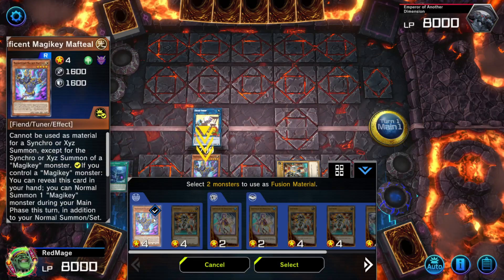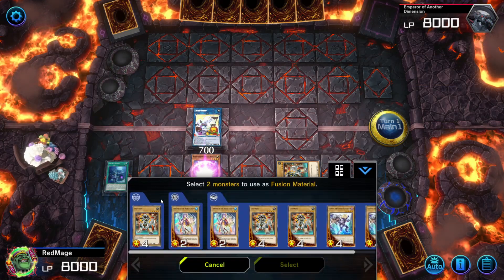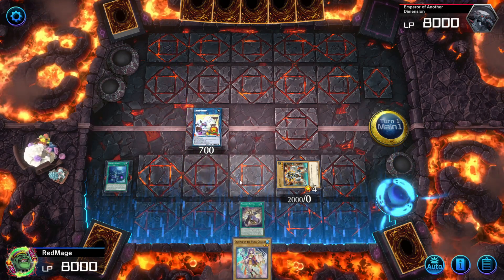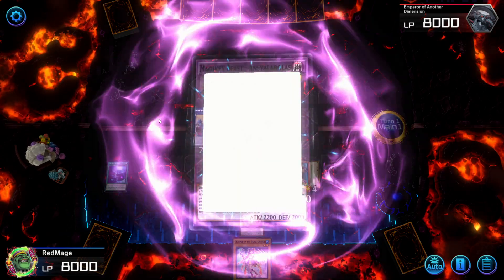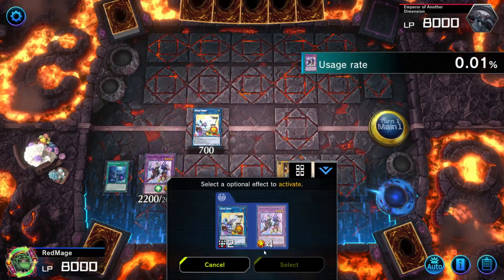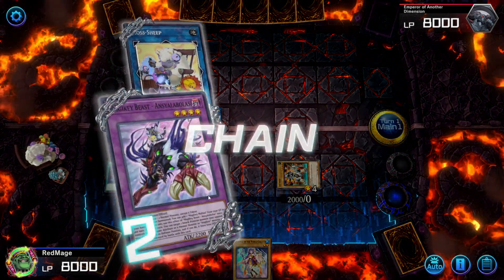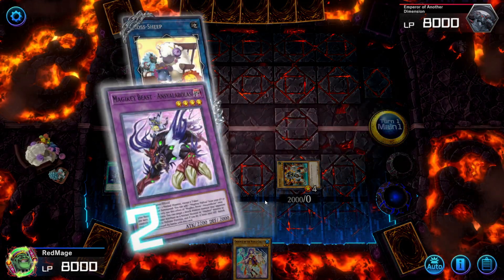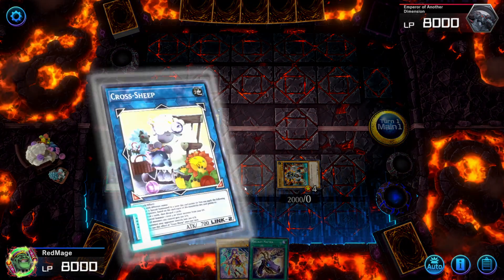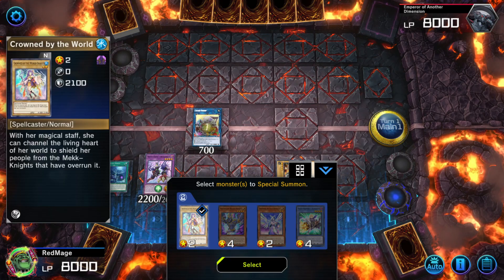Now what we're going to do is use Mafteal to fuse Mafteal and Crown by the World Chalice from the deck to get Anshela Bolus onto the Cross Sheep. This lets us do the Cross Sheep effect and then chain block with Mafteal. There we go — add Mafteal. And then we get to Special Summon, and here we want to Special Summon Ib.